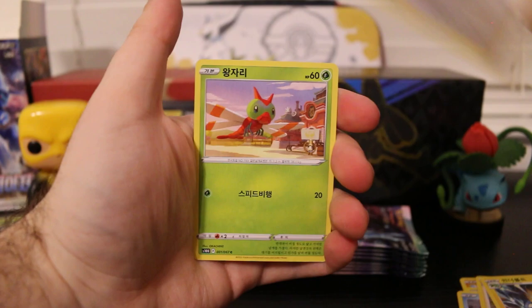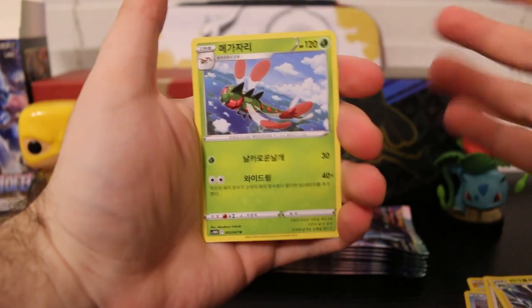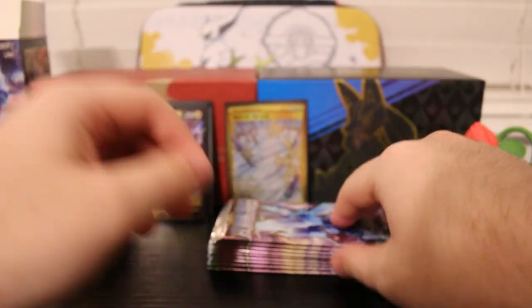Nickit, Chatot, Yanma, Yanmega, and a Politoad. We got Yanma and Yanmega in the same pack — always fun when you get stuff like that.